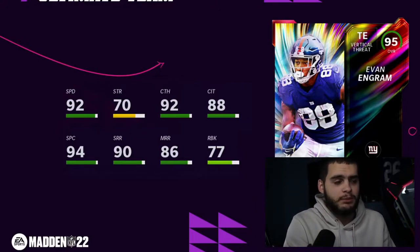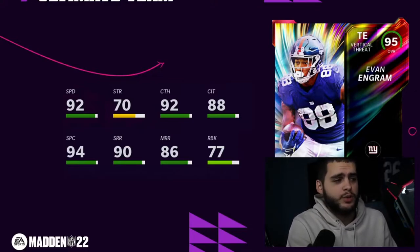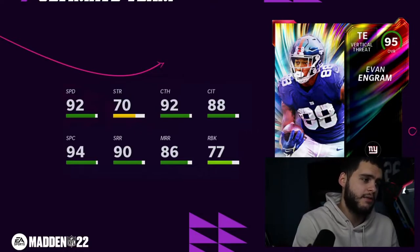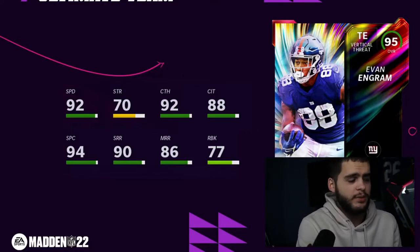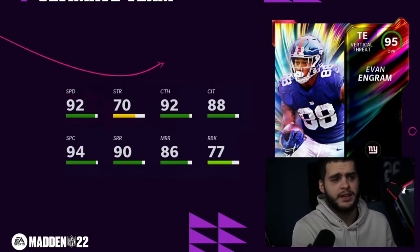He's still good speed-wise and on a Giants theme team he'll be really good. Maybe double receiving cards with medium route running could get him up to 90 route running. He will get 93 speed and above 90 short route running. I wish he were a little higher on some other stuff — his deep route running is probably decent, we just can't see it.